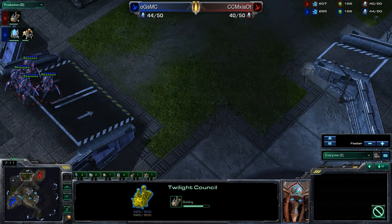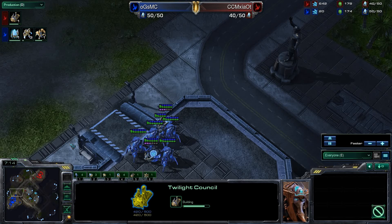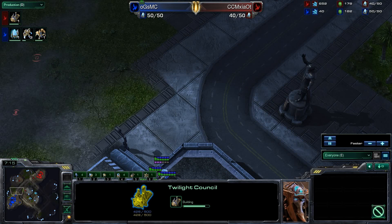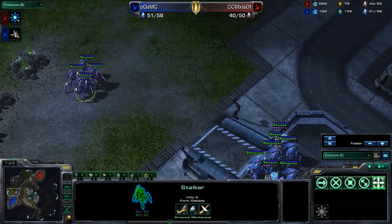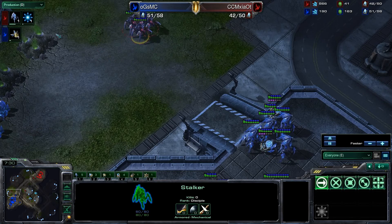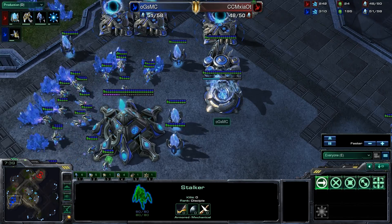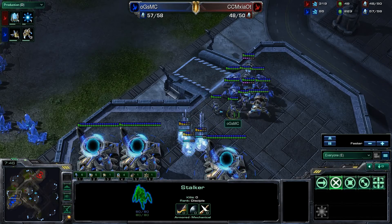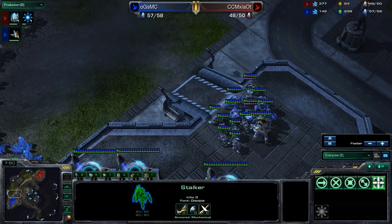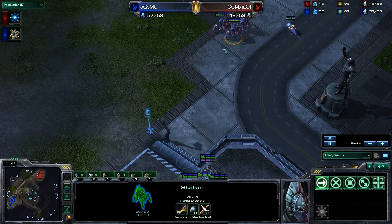MC is just sitting back in his base with his units, building an Immortal to help with defense. Both players appear to be playing defensive. We do see that McSide is going ahead and getting Blink and not getting Dark Templars — he doesn't have enough gas for that. Meanwhile MC is getting an Observer to send over to his opponent's base, collecting knowledge, staying one step ahead, and making sure he's not being expanded under.